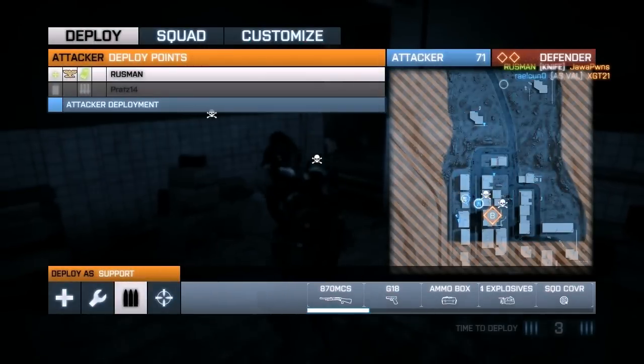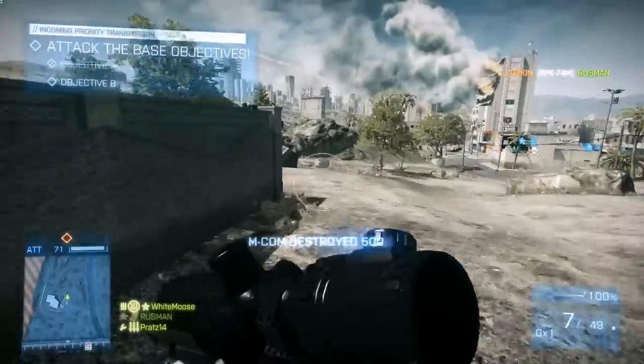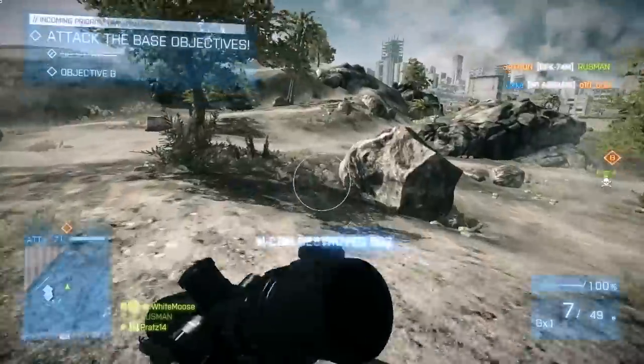I'm gonna try and go for B. I don't have anyone to spawn on, and I don't have sprint, so that's not so good. Anyway, we've got the destroyer, at least.